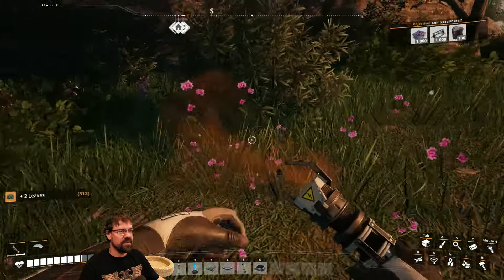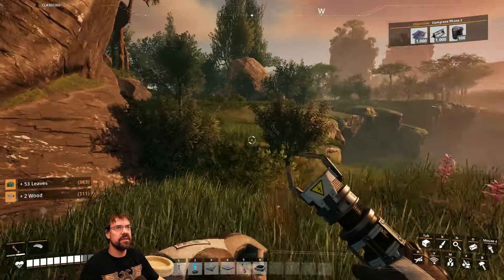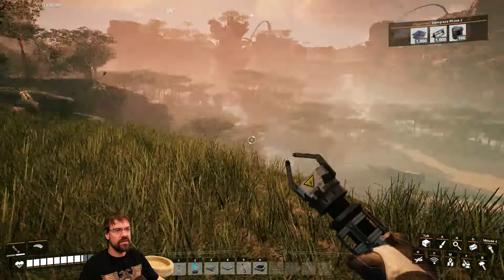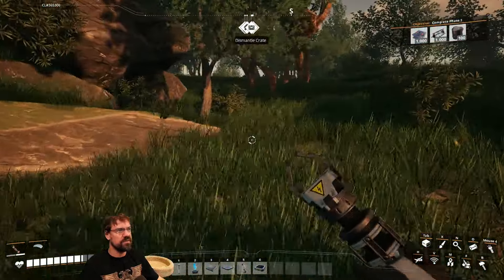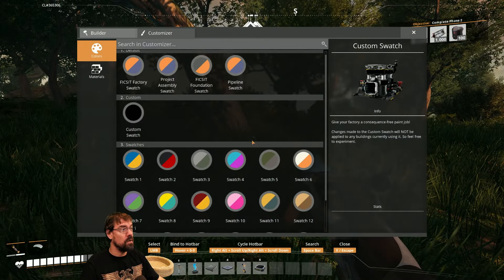Chat user Barry shares a tip: pressing X lets you select and edit something using the fix-it factory switch. The streamer asks for clarification on what Barry means. They also check whether they need to mark the coal location but decide it's fine.